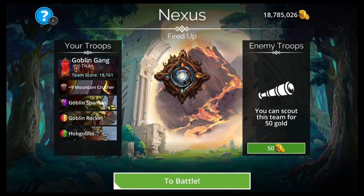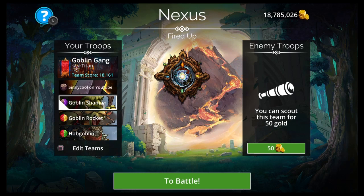The first team I'd recommend you get in the game: use those free war coins, take them to the warband shop, buy the Goblin Gang, and put your hero on there. Start leveling up your Titan Class and get that Mountain Crusher with brown mastery.